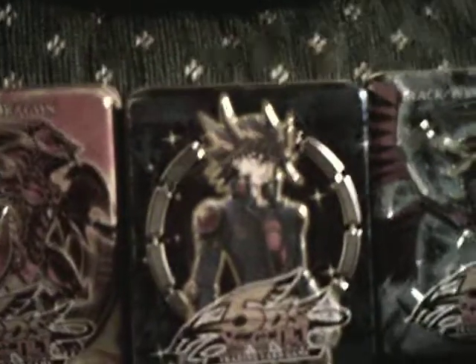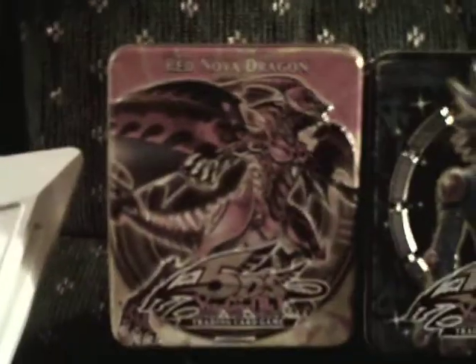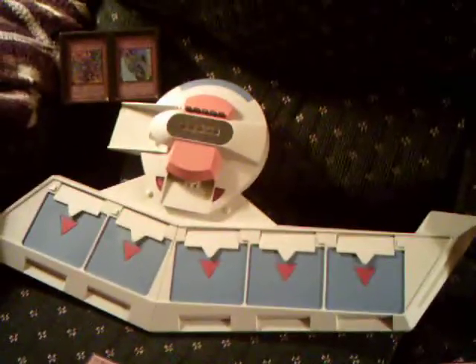I'll start off with the Stardust Dragon tin, the Blackwing Dragon tin, the Blue Yusei tin with Earthbound Immortal Asila Piscu, and the Red Nova Dragon tin. I also have a very nice item straight from Japan — the Yu-Gi-Oh Japanese 5Ds dual disc.